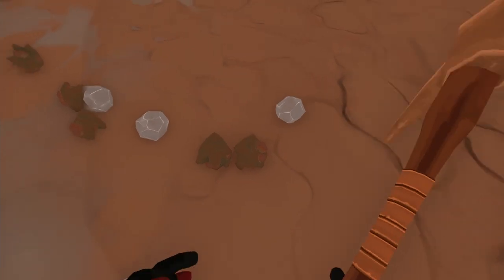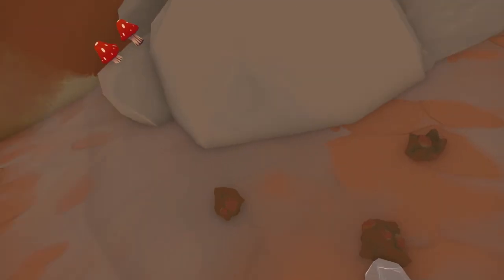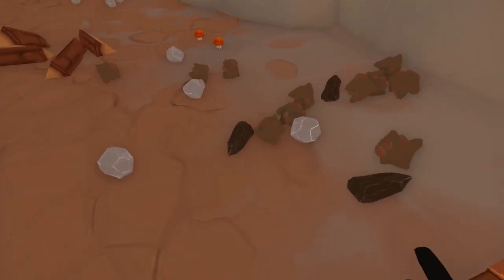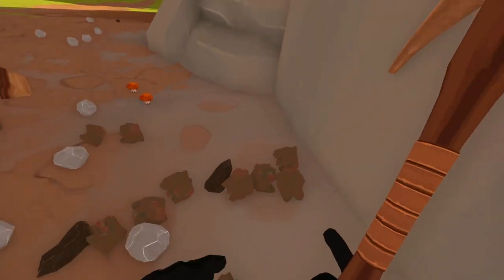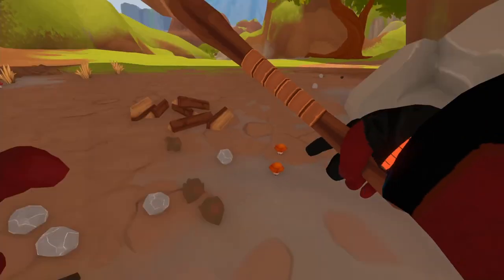We're just gonna shovel this into our bag — just get all the copper, which looks like this. We don't need the rocks or anything else, we just need this to make our buckles. There's a lot of copper here. If there's not as much, you can go over to the mines or the quarry. The front of the mines normally has some copper which you can use.